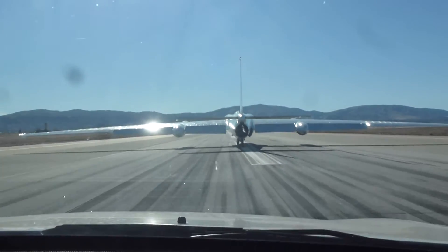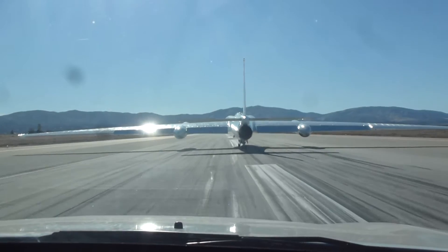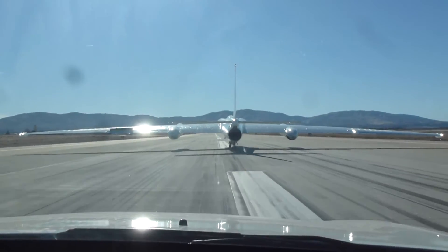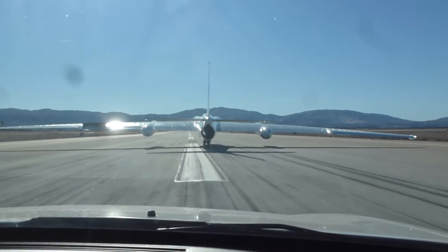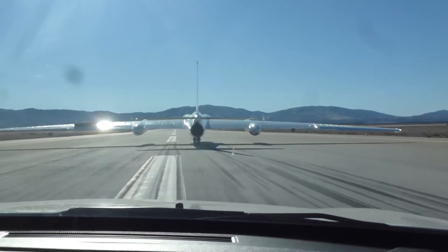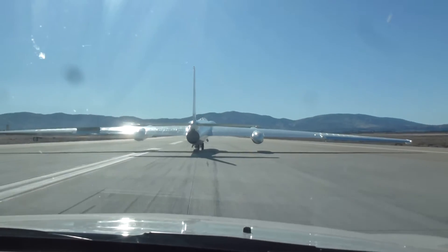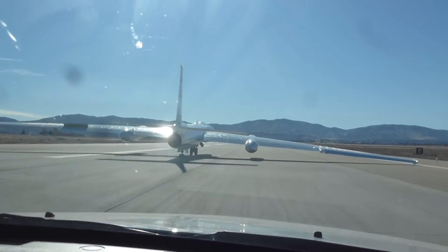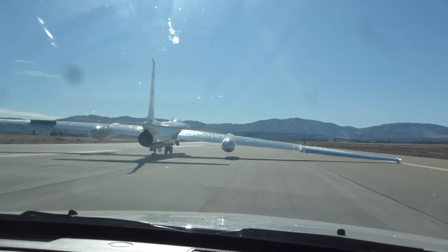See, he's bringing his flaps and speed brakes in now, so he can get those wings clean as he's slowing down and figuring out if he needs to transfer some fuel. We see his left spoiler coming up — he's got a little bit of a heavy right wing, so he's probably moving fuel right to left right now. He doesn't want to lose cool points and let that right wing touch.